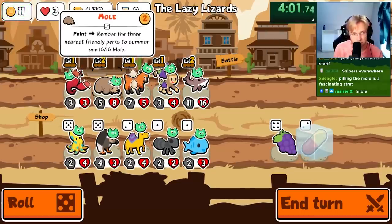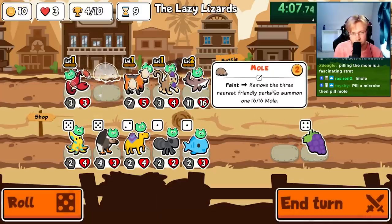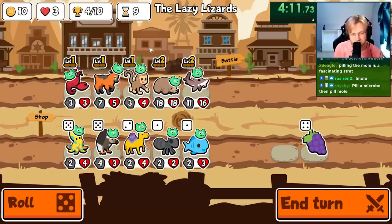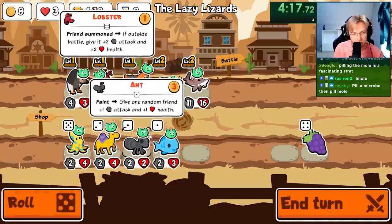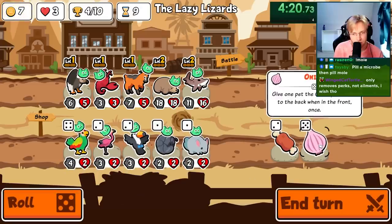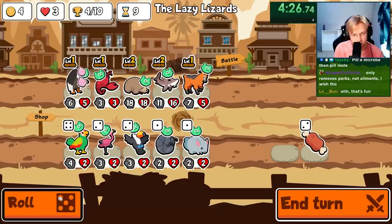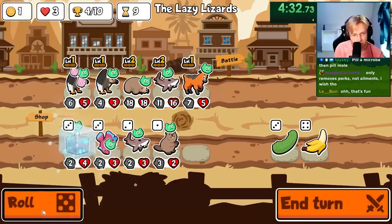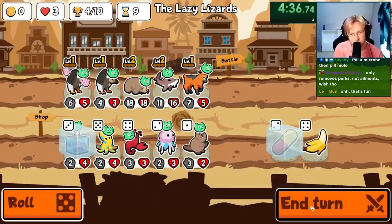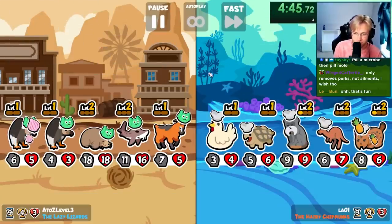Okay, one, two, three — three things. Faint, remove three nearest friendly pets, summon a 16-16 mole. There it is. Then we go vulture with onion, another vulture, and then we'll level you up. This will work — and then you summon another pet, which lets the vulture go off even more.